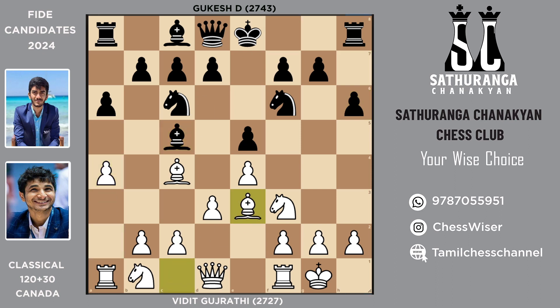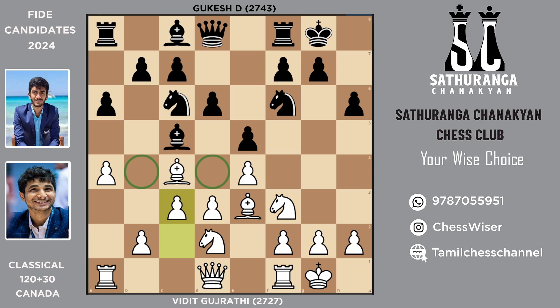Then bishop e3 immediately challenges, pawn to d6 opening the bishop's diagonal as well as defending the bishop. Knight bd2, castles by Gukesh, and then pawn c3 boxing out the knight. Not only that, in the near future you could expect pawn to d4 and pawn b4 as well. So rook to e8, and then pawn to b4 immediately kicks the bishop, but now the bishop exchanges itself on e3 square after f-takes-e3.